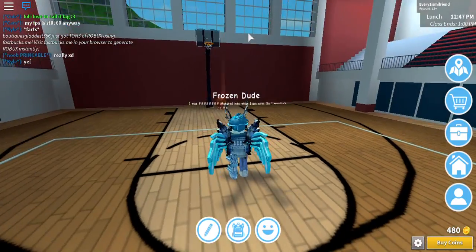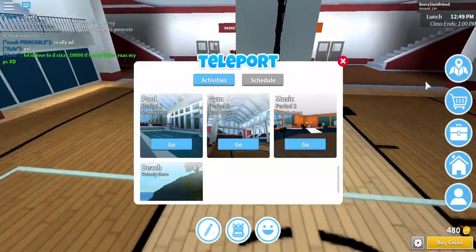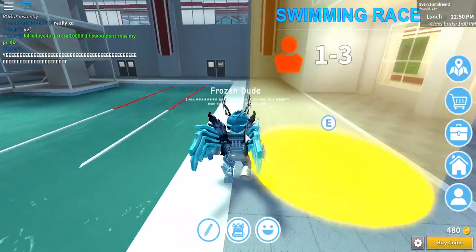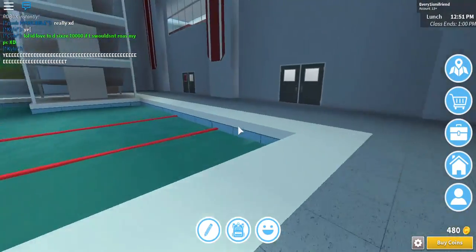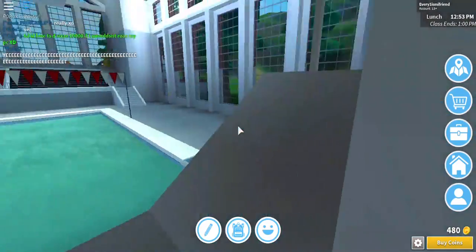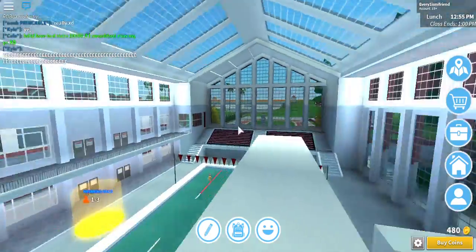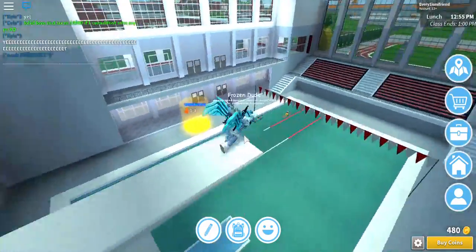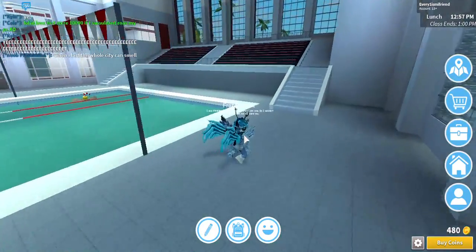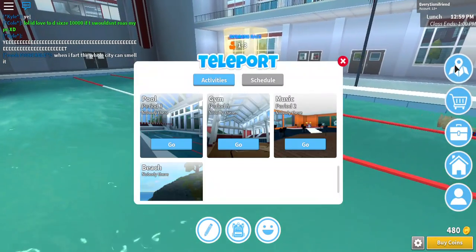I gotta teleport to the pool because I have to get this view of it. You can do a swimming race — I do want more people here. And here's the basic diving board. I guess I'm gonna go all the way to the top. Yeah, you need to actually dive. That's cool. And then yeah, there was the workout area.